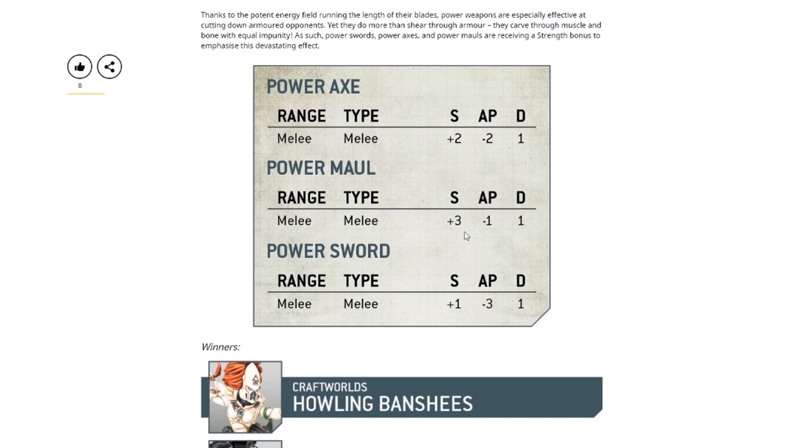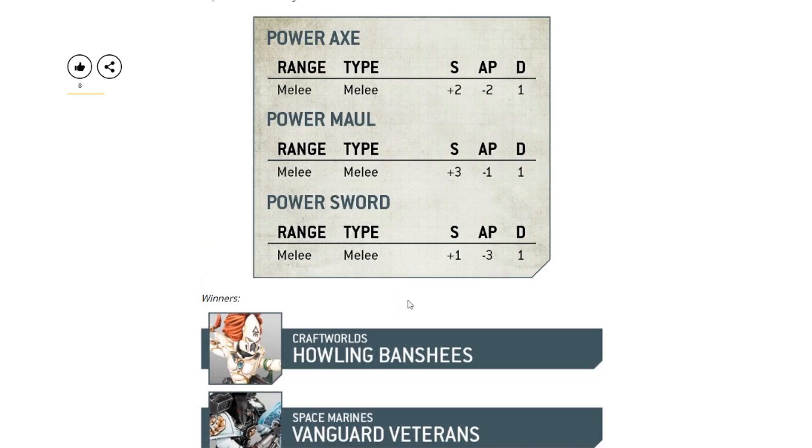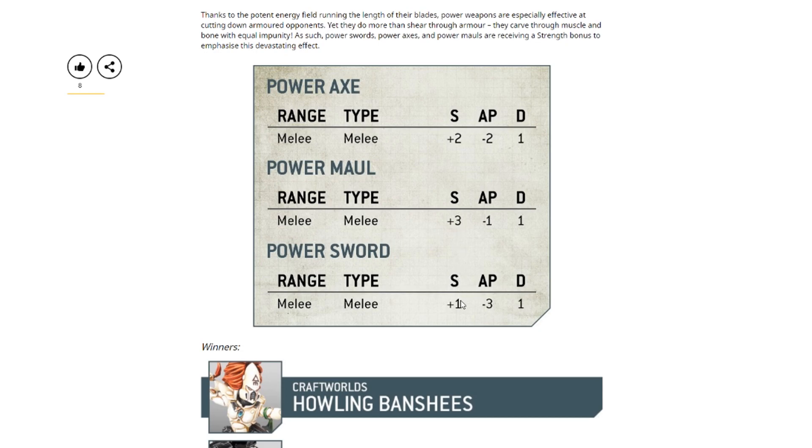Although this is all nice for the Astartes, I actually think these are bigger buffs for other armies that happen to use these weapons. For example, Craftworlds and Drukhari use power swords, and Astra Militarum can as well, so the plus strength is actually going to benefit those weaker-strength units more than Space Marines. A Catachan company commander with a power sword is now at strength five attacking Space Marines with minus three AP and one damage. It helps those smaller guys get a bit stronger to take on the big guys, while the big guys could already wound guardsmen on threes anyway.